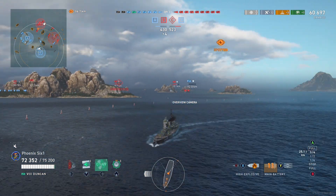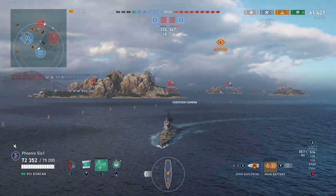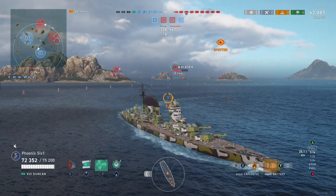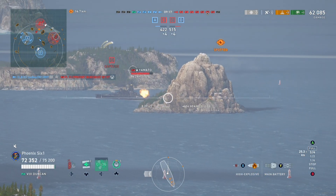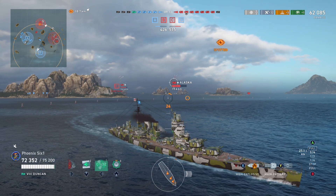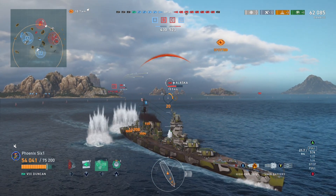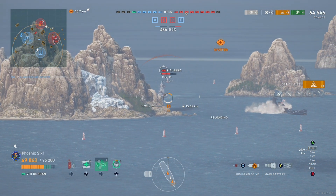I hadn't seen shells come from that direction the entire game. So that Columbo — I was like, this is going to be worth the risk. If I can get a better kiting position pointed away from these ships, I can try and just whittle people down over at zone C while my team over at zone A enjoys the luxury of not getting fired at.